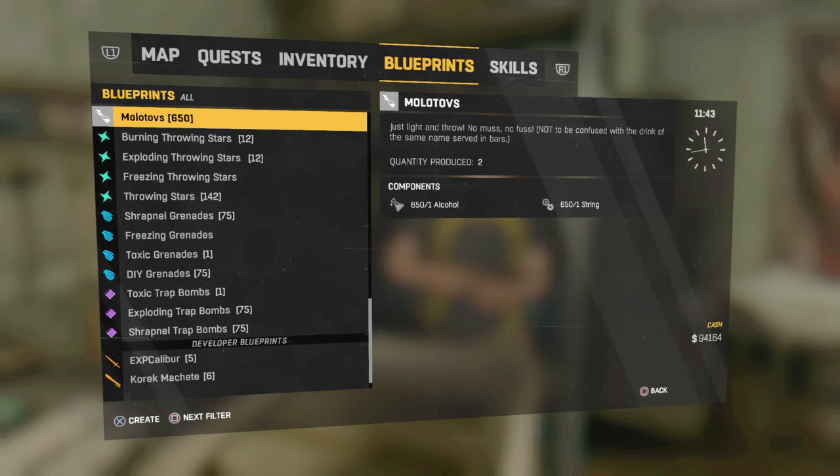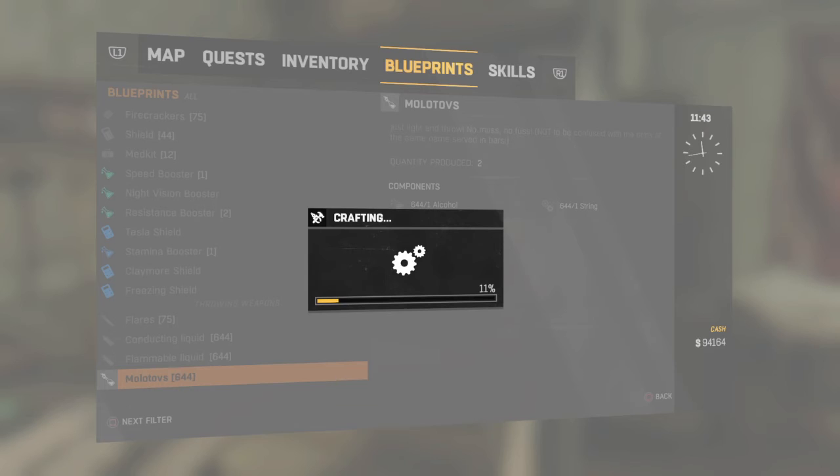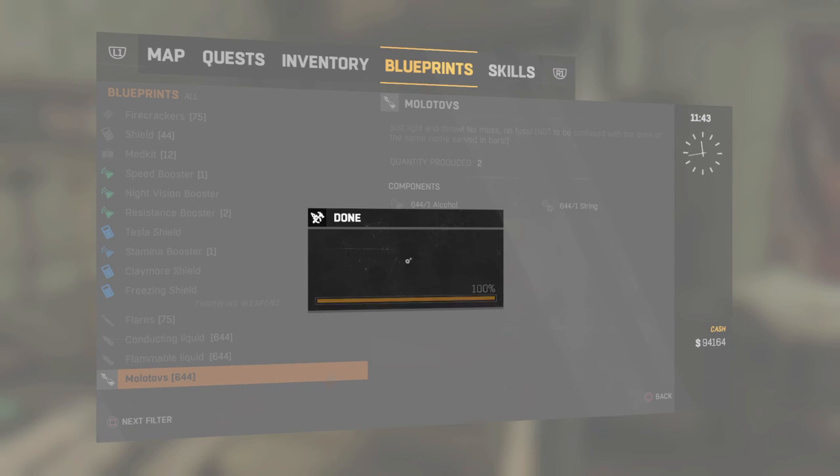Now, sadly, there isn't a way to speed up this process from my knowledge, because it really just takes a ton of time to craft. But if you're willing to wait and put in the time and effort, this is a lot more productive than running around to the two vendors and doing what I was doing before. Note that that's a good way to farm for medkits, and it's a lot easier doing that than making medkits like this.